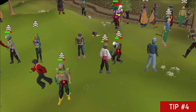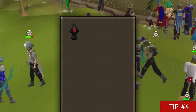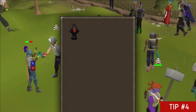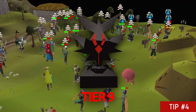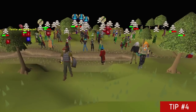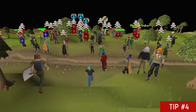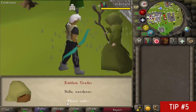If you're PKing on a Bounty Hunter world, you're now required to have an emblem in your inventory in order to get an emblem drop. So even if your opponent has a tier 9 and you kill them but you don't have an emblem, the emblem completely disappears from the game. You now also get free skips on people that are unskulled and for people that don't have an emblem.